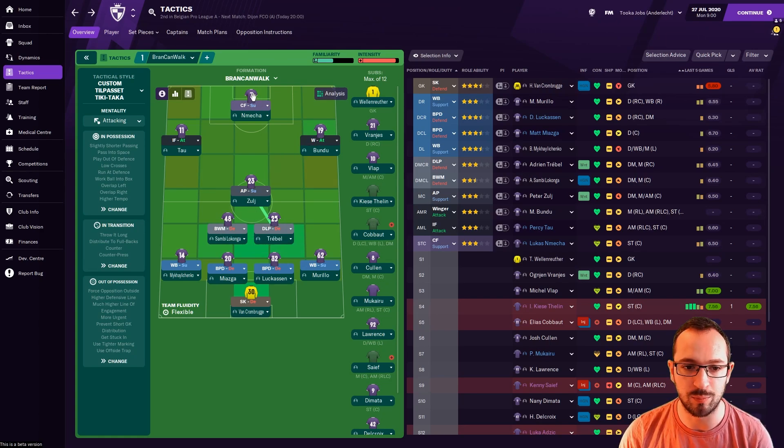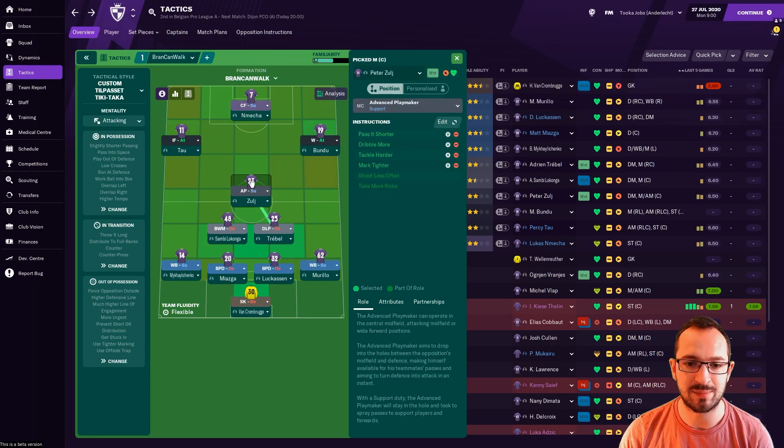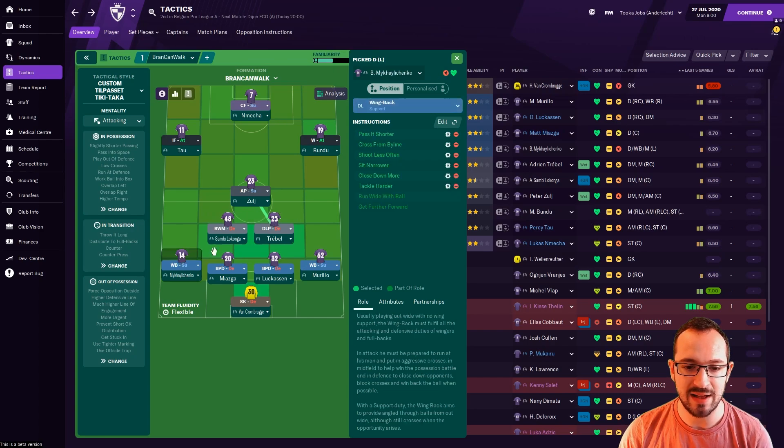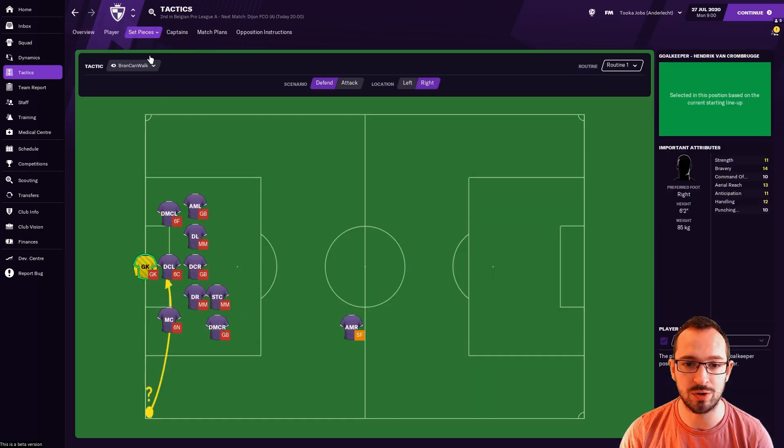Let's get on with the player instructions: Complete Forward, Inside Forward Left, Winger Right, Advanced Playmaker Center, Forward and Midfielder Left, Deep Line Playmaker Right, Wing Back Left, Wing Back Right, Ball Playing Defender Left, Ball Playing Defender Right, and the Sweeper Keeper.